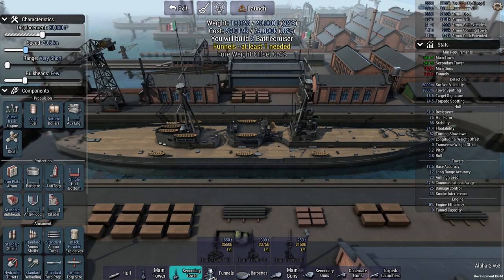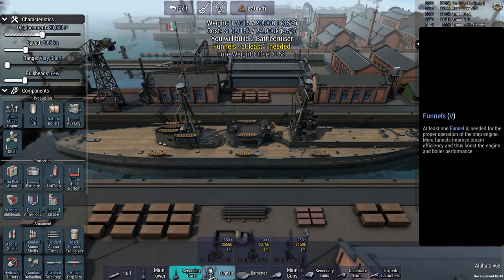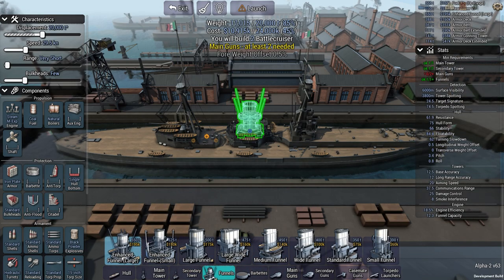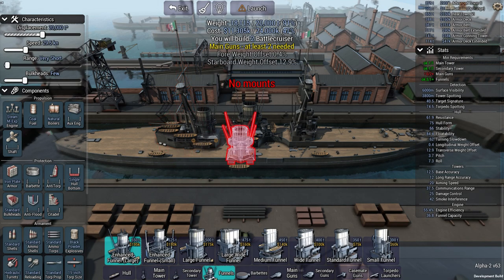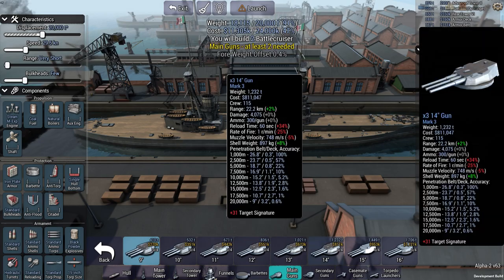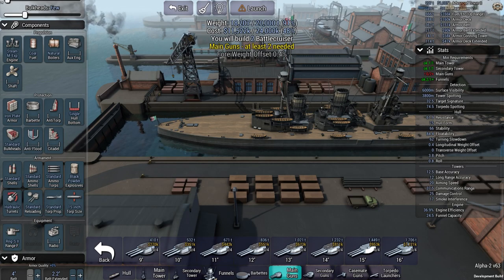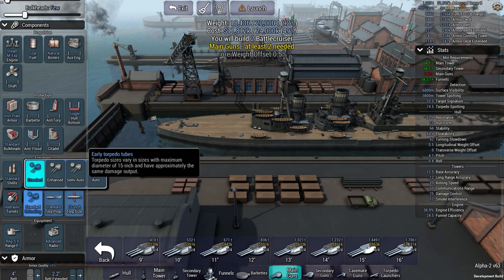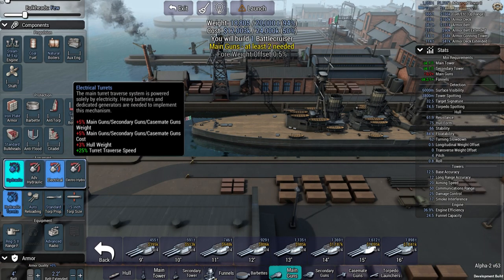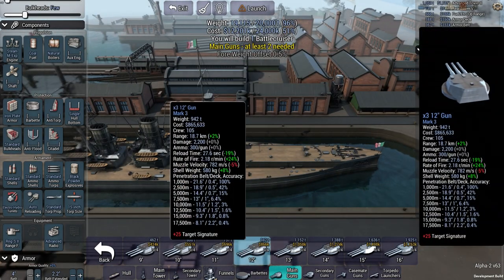Maybe this would be better — going in and decreasing the range, increasing the bulkheads a little bit. I haven't gone into this here — alright, funnels, we'll just go with one. We can get two; it'll be nice to get better speed, sure. Actually, we might not be able to do that depending on whether we want two of these or just one. Let's just go with one — that gives us more money to work with. We'll go with auto-loading, electro-hydro turn so we can turn very quickly.